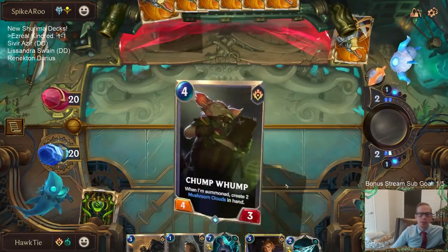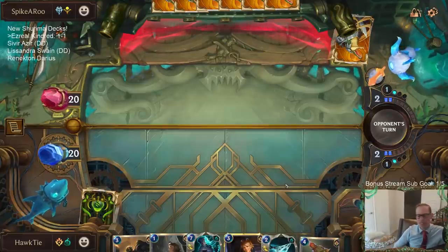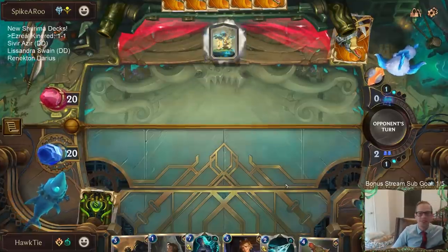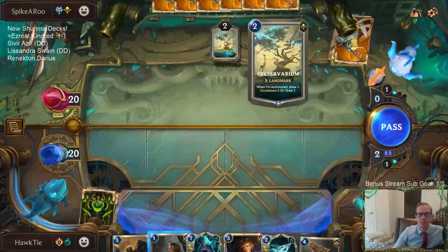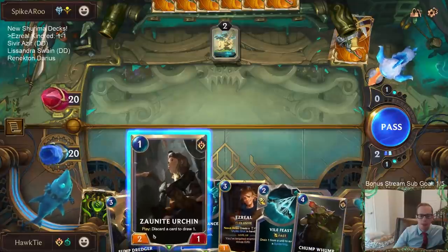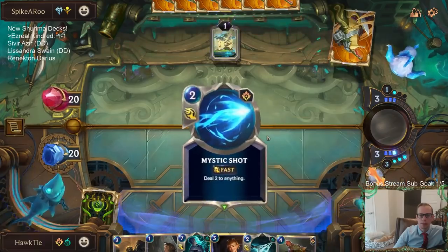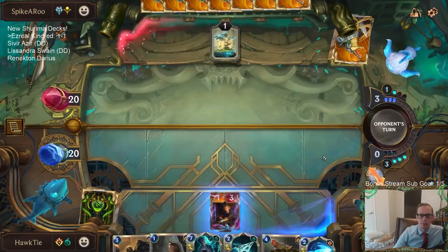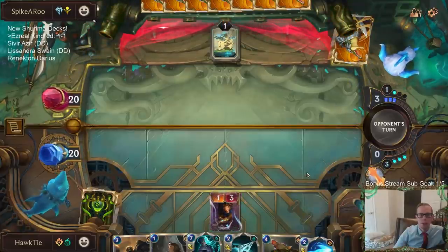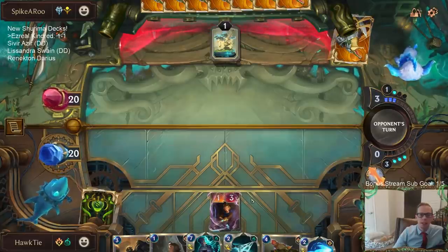Sorry for taking a while while doing the prediction in Twitch chat. I should put the doggos to work — they're just laying back there. Preservarium. I don't know if this is really a Vile Feast matchup or not. Playing this Ezreal does kind of keep them from putting more stuff on the board — if they play anything, I get to Mystic Shot it for free.